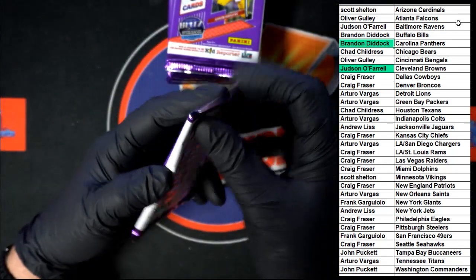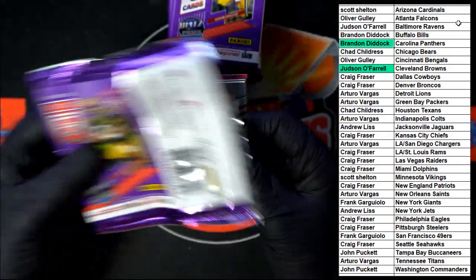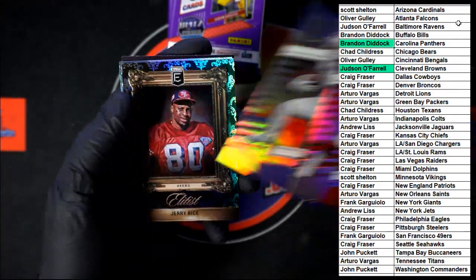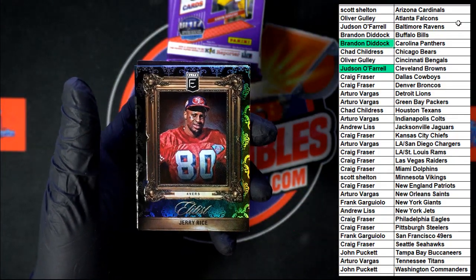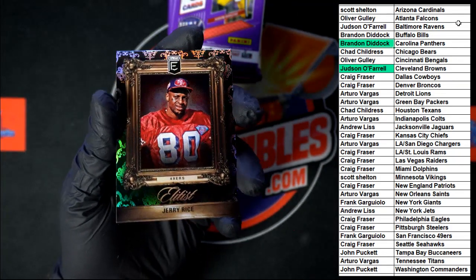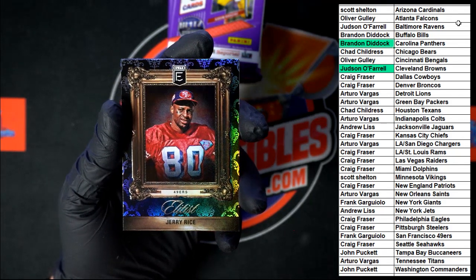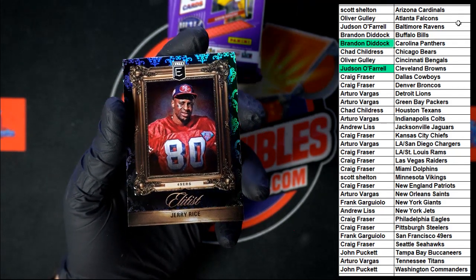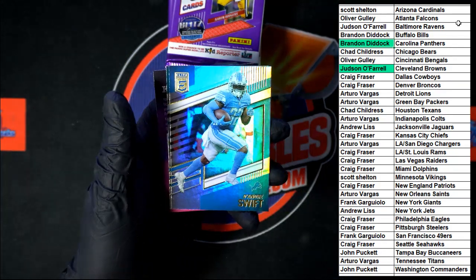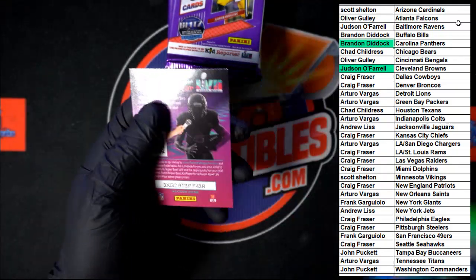On to the next one. Kyler Murray. Stefon Diggs. Elitist Jerry Rice — look at that, that is pretty darn nice right there. Very, very nice — this one going to Frank G with the 49ers. Definitely eye-catching. Then we got Swift and Robinson. Kid Reporter.